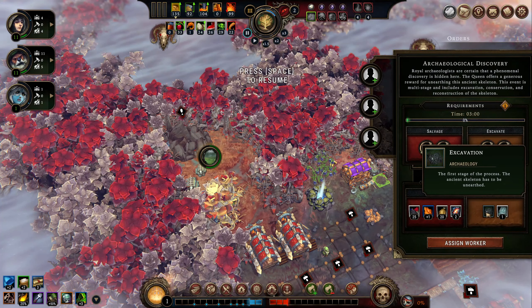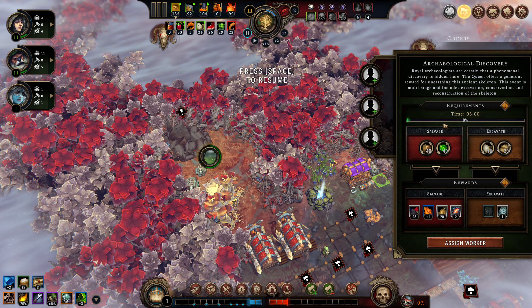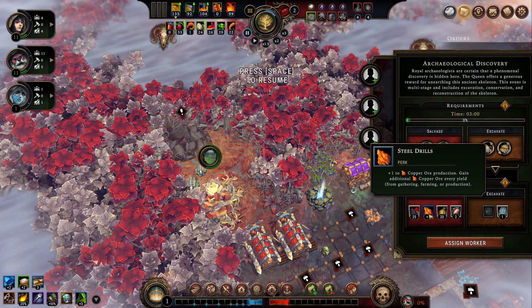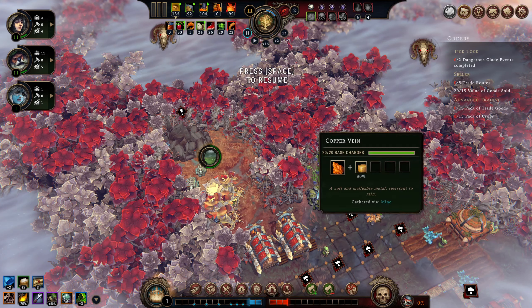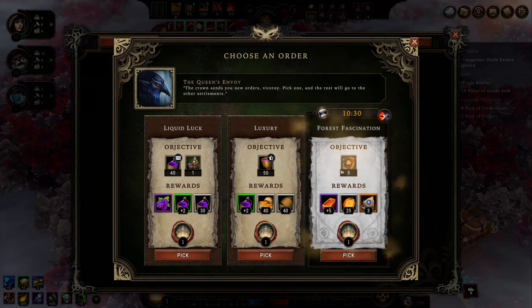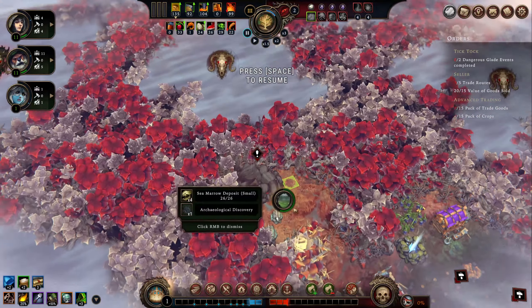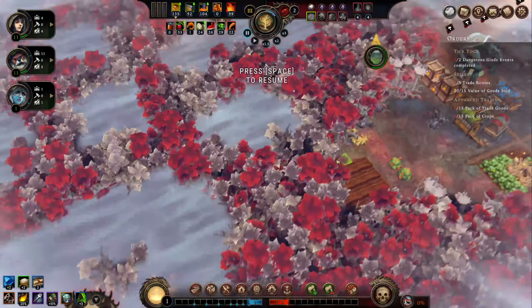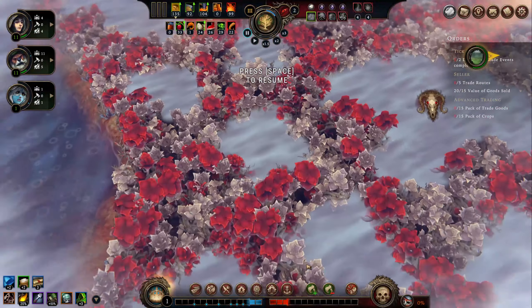I'm kind of feeling like we need to do the archaeology. Although we could get another plus copper production — we do have a copper node right here. Hmm, I don't know. Alright — five glades. The timing on that is pretty brutal because we just chopped through this one. This could be a glade, that's a glade, glade, glade, glade.